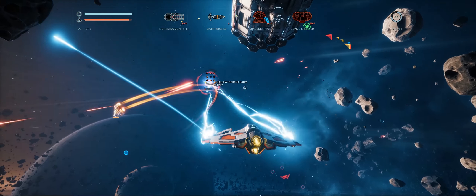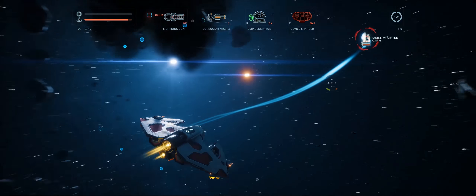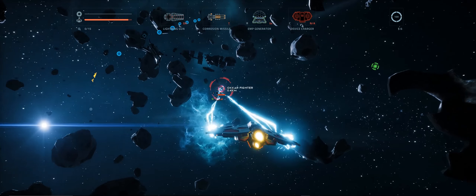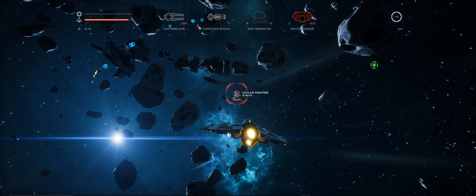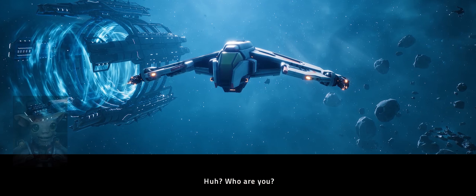Other new weapons include corrosive missiles. These will damage the hull and bypass the shield. You also get an EMP generator, which you can use to basically disable enemies — they become drifting in space and you're able to take them down in those few moments. This is an area effect weapon, so you can take down quite a few enemies in a single go.